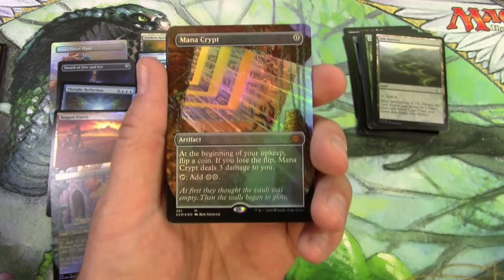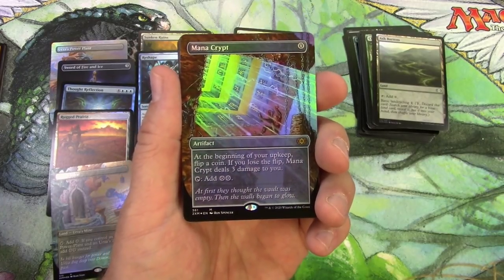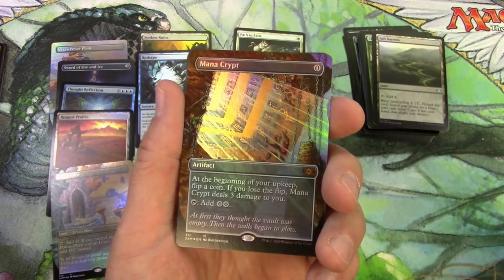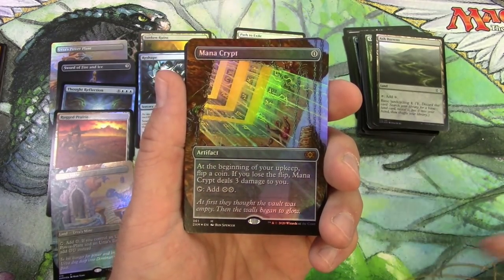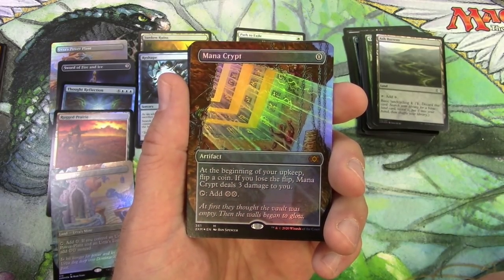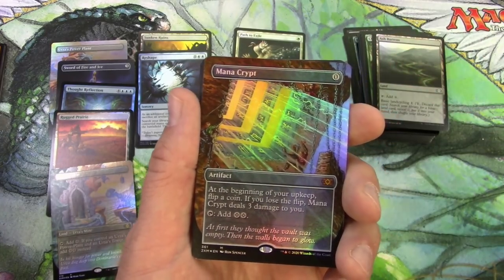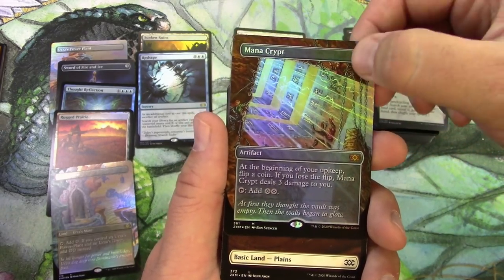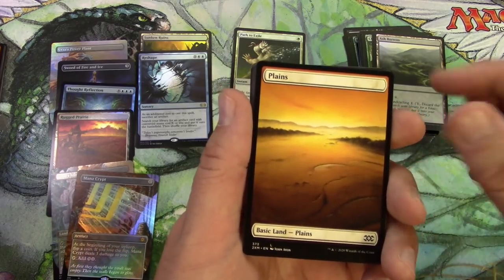A Mana Crypt! Oh my god. I stand corrected — 7-7 Rising on Amazon, you're okay in my book. I'll take that. Beautiful. When I first saw this art I'm just reminded of Dungeons and Dragons, totally raiding the crypt. Gorgeous. This one card pays for all of my packs. I think it might be headed down a little bit in price, but I'll get a sleeve for that in a second. I'm pleasantly surprised.